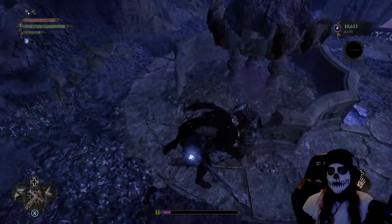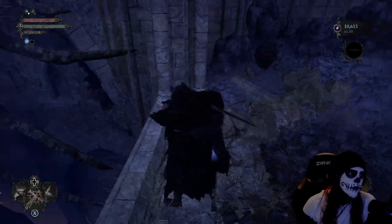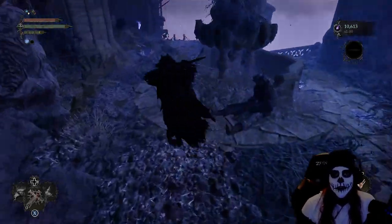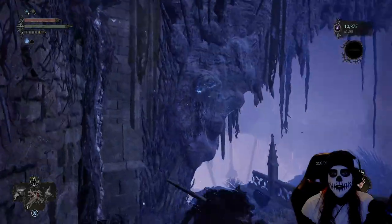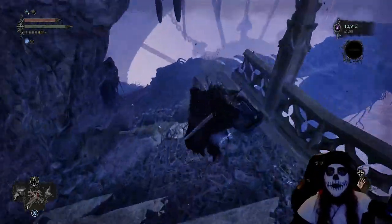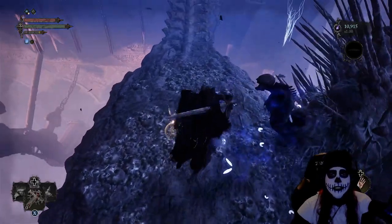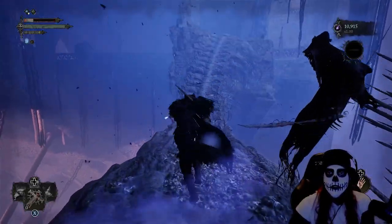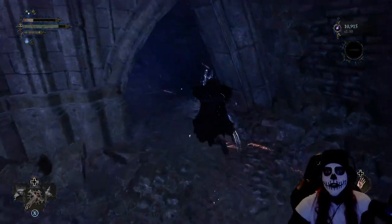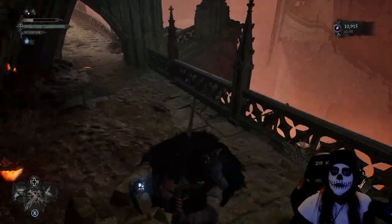This moth didn't drop anything of real importance, but we will get the Crimson Rector Sword. I actually changed over to this for my two-handed greatsword build — it was a little bit of a step up. We will find a different version of this weapon a little bit later on that will be even better. Just across this little section we'll be bursting the stomach and getting the Skybridge Key.